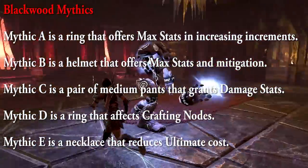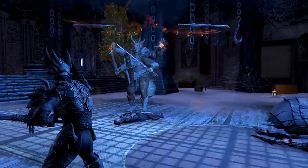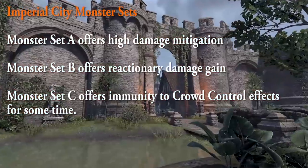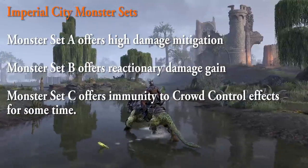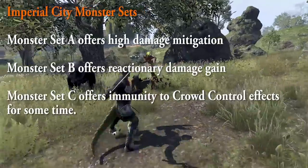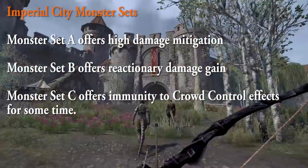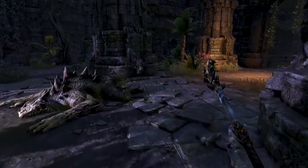There's another surprise in terms of item sets — monster sets. There are no DLC dungeons arriving with Blackwood, but there will be Imperial City monster sets. Not quite sure how to get these yet, but there are a total of three new, powerful two-piece monster sets with names based on the district bosses from the Imperial City PvP DLC zone. Monster Set A offers high damage mitigation, Monster Set B offers reactionary damage gain, and Monster Set C offers immunity to crowd control effects for some time. That covers all the item sets I could see, though there may be more changes to existing sets on the PTS.